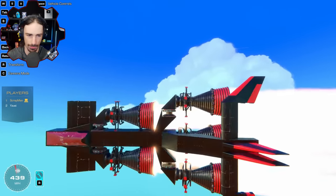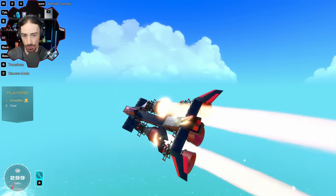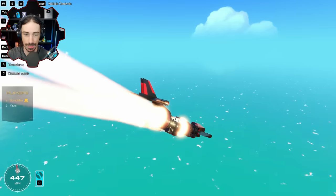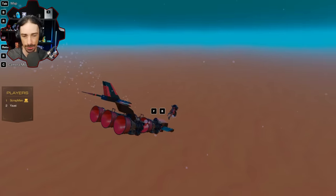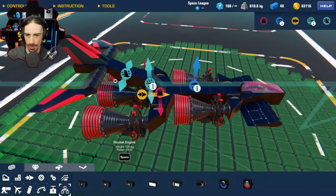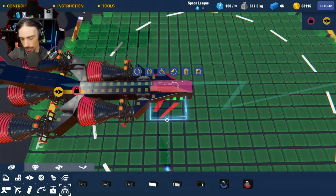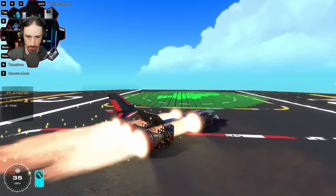I added a function so if I press space all thrusters activate, but if I roll, just those front two activate with the roll. That way I can slow down without adding too much force — I don't need to trigger all thrusters just to roll. But I still need to figure out how to pitch while also having directional stability. I'm adding pitch to both front and back thrusters so they tilt up the front and down the back simultaneously.